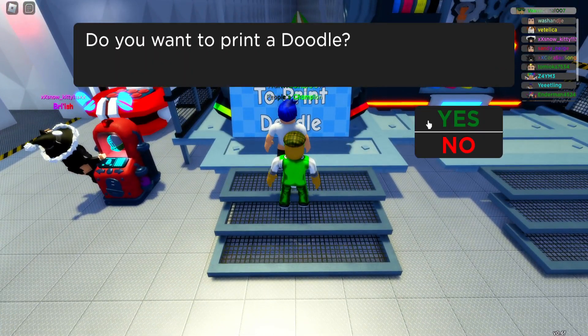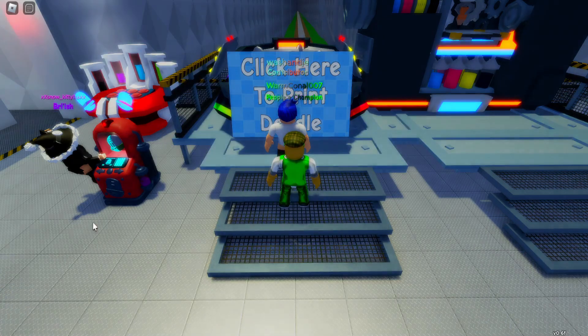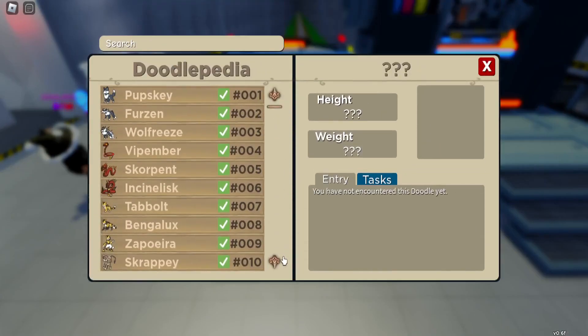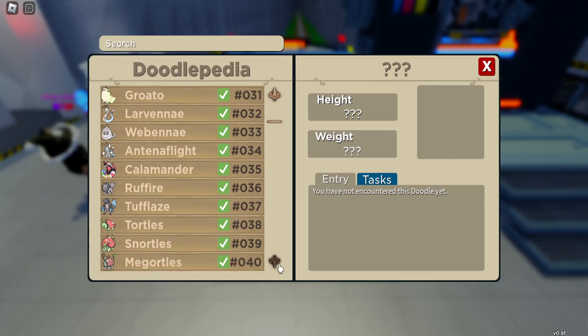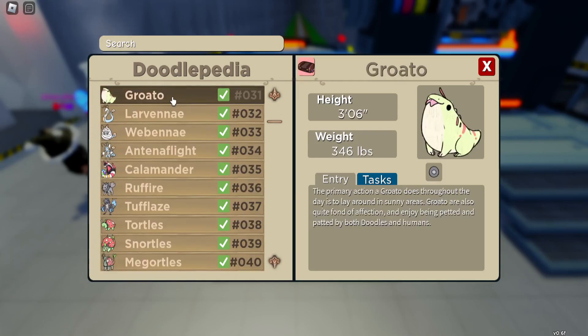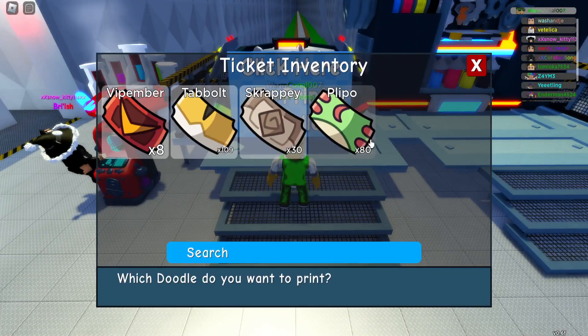If you want to print one, go up to the printer. Before you go into it, you want to check and make sure you've done all the tasks, because if you haven't done the tasks you will not be able to get a six star. I've done Plippo and I've done Grotto, so I know I can get a six star on each of them. If not, you're going to be limited to five stars.